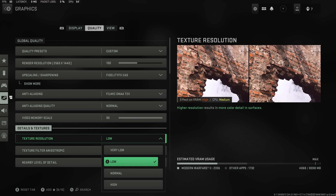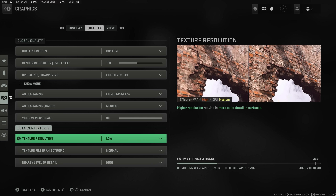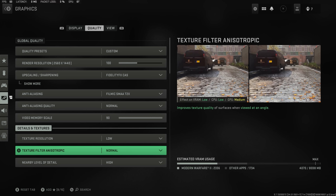Moving over to details and textures, I have this on low to get as many frames as possible. If you've got a 3080 Ti, 3090, or a 40 series graphics card you could probably have this up to normal or even high and still get great frames. But as you can see at the bottom right of the screen, look at the VRAM usage — cranking this up to medium then high absolutely tanks your frames. The game still looks great on low anyway.